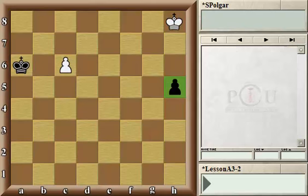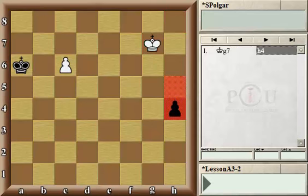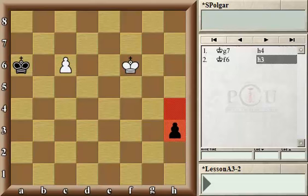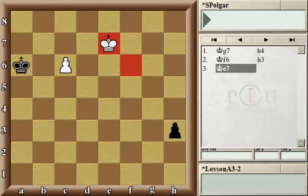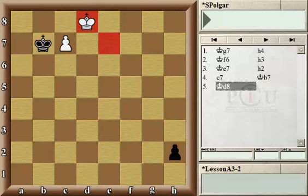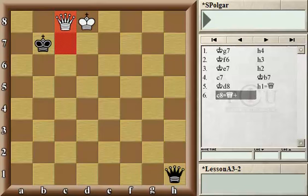The solution is trying to combine catching that black passed pawn with trying to support the promotion of the white pawn. The way to accomplish that is by moving the king to g7. Then black pushes the pawn, moving the king to f6. The black pawn is almost there — h3. But now the white king is close enough and can move to e7. So after h2, c7, white already threatens to promote. And after king b7, the king simply moves next to the pawn protecting it and, of course, protecting the promotion square. So both pawns promote at the same time.